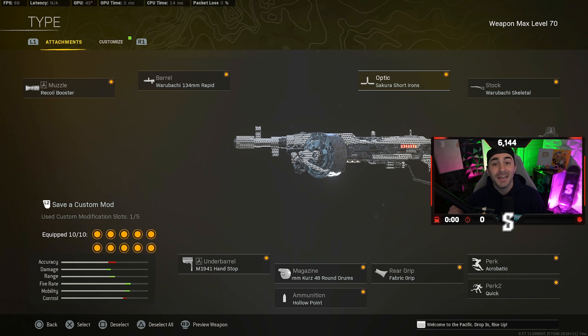If you guys made it this far into the video, thank you guys for watching. Hit the like button if you haven't already. Let's get right into the setup. For the Type 100 I'm using: Recoil Booster, Rapid Barrel, Sakura Short Irons, Skeletal Stock, Hand Stop, and the 8mm 48-round mags — that's very important because that's how you get the fastest TTK. For ammunition I'm using Hollow Point. You need the Recoil Booster, Rapid Barrel, and the specific 8mm 48-round mags, because the combination of the three will give you the fastest TTK. Rear grip I'm using Fabric. Perk one: Acrobatic. Perk two: Quick. I run Amped now — Combat Scout is nice but I think Amped is a little bit better, specifically if you're using MW or Cold War weapons. If you're just going to be using Vanguard, swap out whatever rear grip for Taped and it saves you that perk slot so you can run Combat Scout and pretty much have Amped already put on. I hope you guys enjoyed the video and enjoy the build. Let me know in the comment section if there's any other SMGs I should be looking out for. As always, have a fantastic rest of your day.